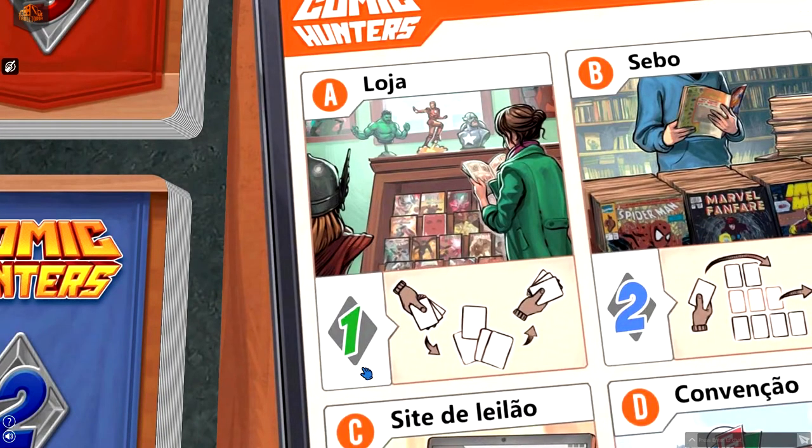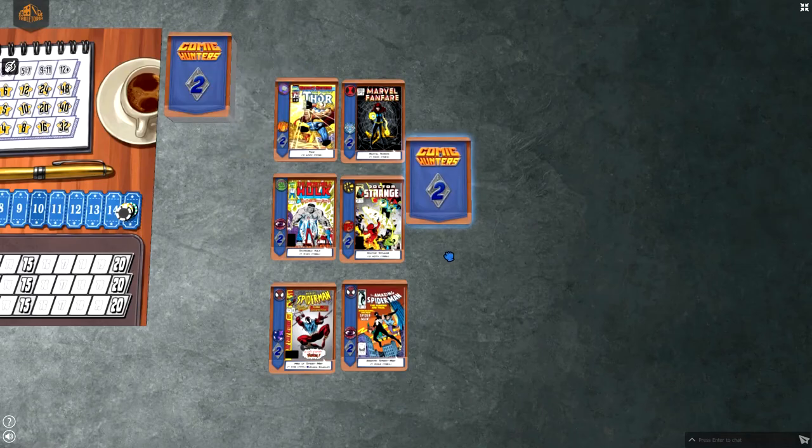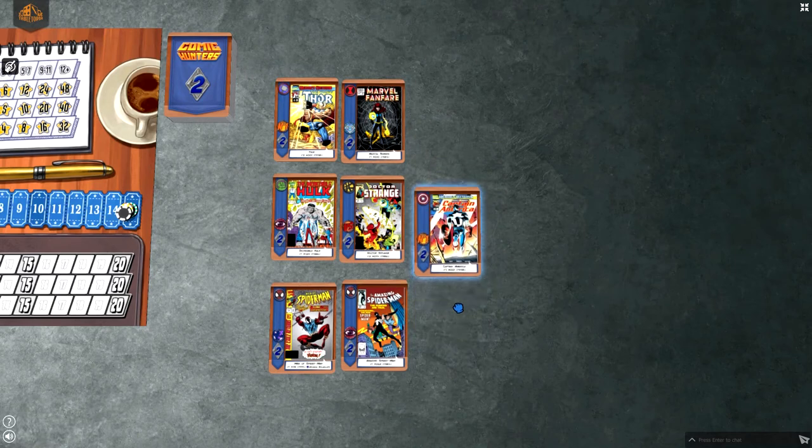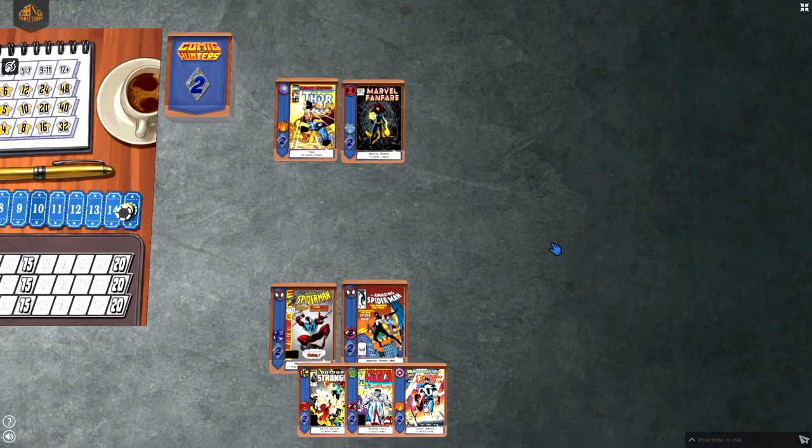Comics from the 80s and the 90s can be found in the flea market. Here, players have to choose adding a new card to an existing lot of cards on the table, or to get the cards in one of the lots and leave the location.